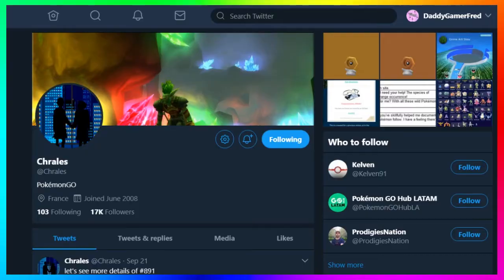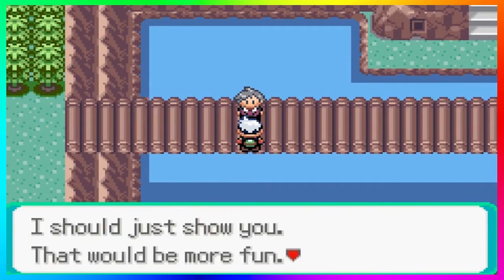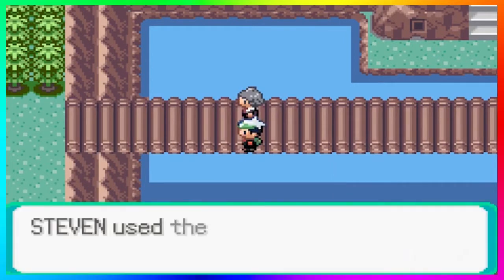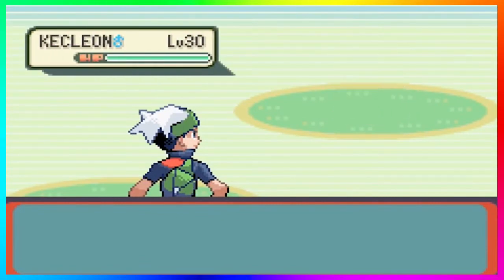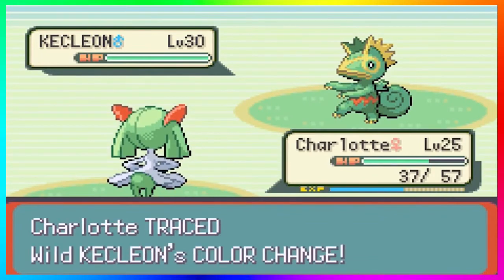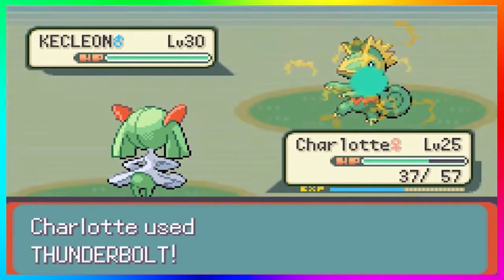If you don't play Pokémon GO, Kecleon from the third generation is not in the game currently. Niantic selects a few Pokémon from each generation and has special rollouts for them — we saw this with Spinda, only available through Pokémon GO Plus. They also have low-end Pokémon only available in raids to keep gameplay fresh. So Kecleon has yet to be put in the game.